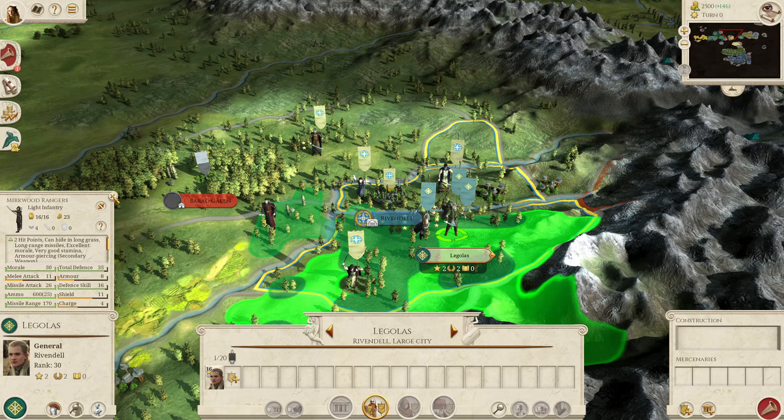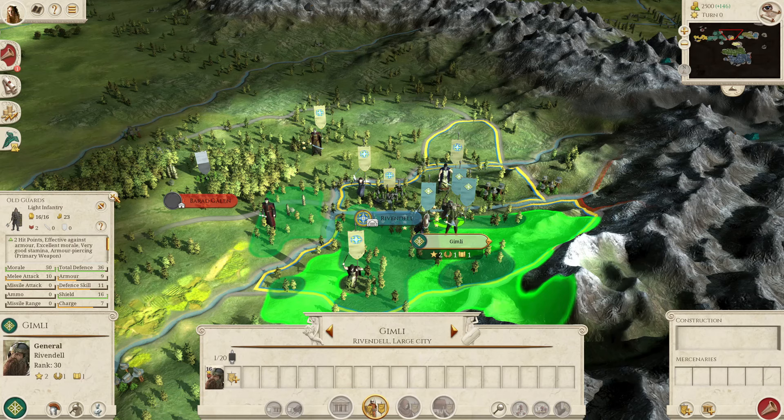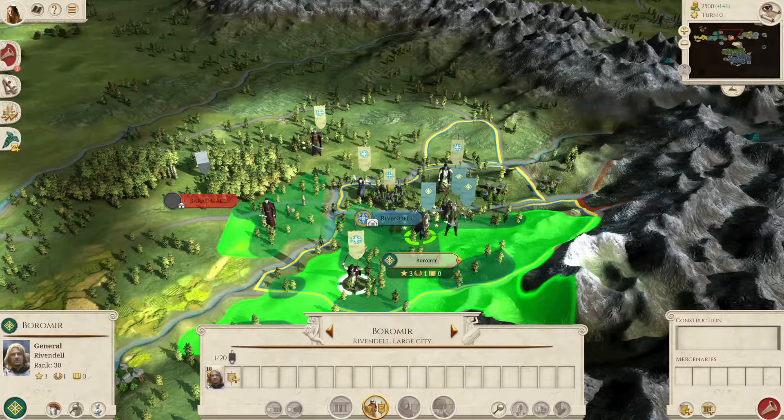With the rest of the Fellowship: Legolas has the Larkwood Rangers, which are, as you might expect, excellent archer units. Gimli has the Old Guards, which is the generic bodyguard for the dwarves, but this is a lower unit size of 16 as they are Fellowship. And then Boromir has the Ithilien Rangers, which are again very good archers. But you need to use them for the questline, so you can't really do whatever you want with them.